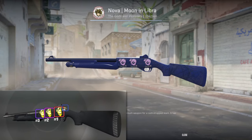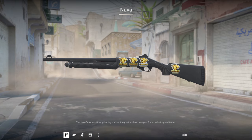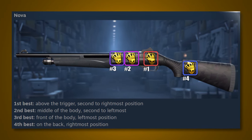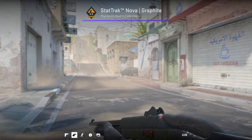Next up is the Nova. There used to be 3 sticker positions of the same size on the side of the body and one on the spine facing the player, which was much smaller. Now in CS2, they removed the spot on the spine and instead added a position on the stalk that's the same size as the rest. This is accurately represented in the updated guide. The spine position used to be the least desirable because it's largely covered by your thumb in first person — do you think its removal will make it more desired?